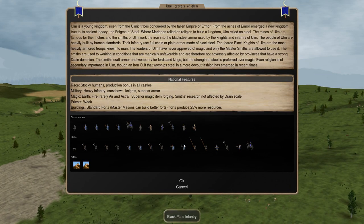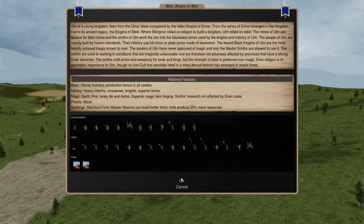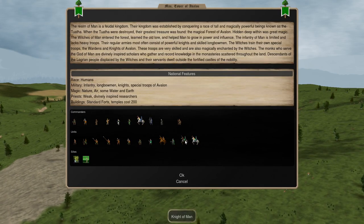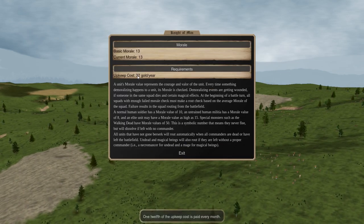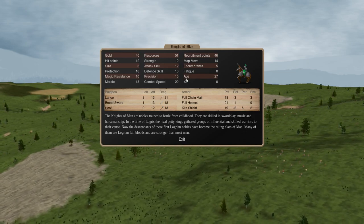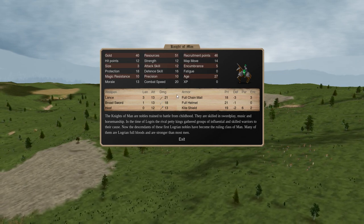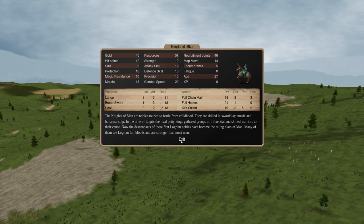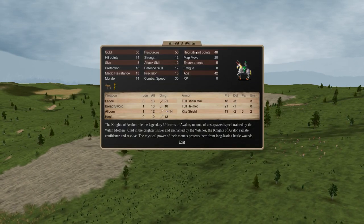There are many units that are very strong in some ways but have huge upkeep costs. For example, the Knight of Man costs 40 gold, which isn't super high for heavy cavalry, but his upkeep cost is 32 gold per year. What that means is for every three or four Knights of Man you have around, you could be paying the upkeep on another mage. This becomes a significant limiting factor. This is not to say Knights of Man are necessarily bad, but you can't just pump them out all the time like you can with Black Plate Infantry, or especially Knights of Avalon.